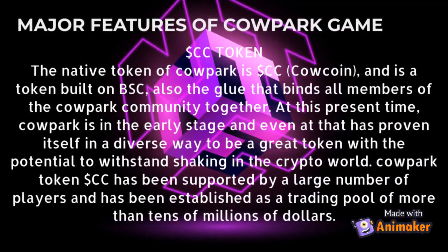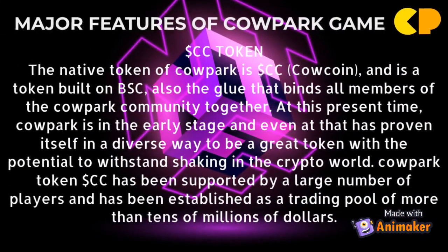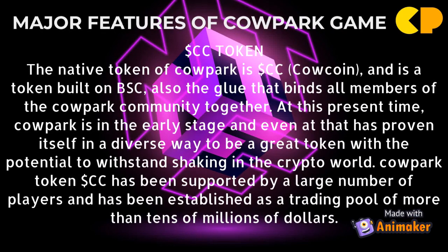Major features of Calpark game — $CC token. The native token of Calpark is $CC, cow coin, and is a token built on Binance Smart Chain, also the glue that binds all members of the Calpark community together. Calpark is currently in the early stage and has proven itself to be a great token with the potential to withstand shaking in the crypto world.